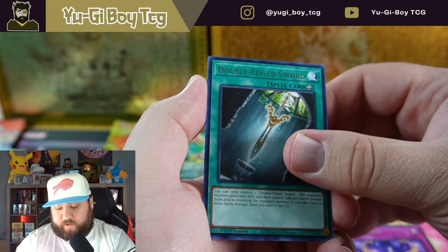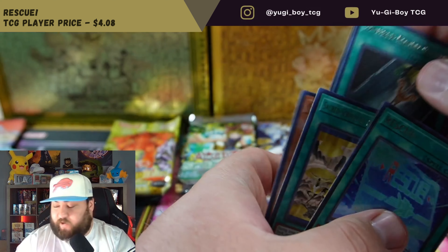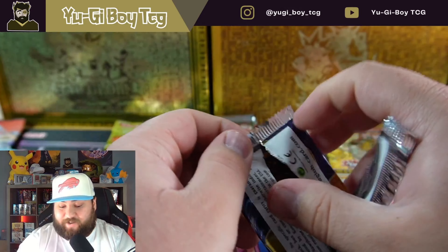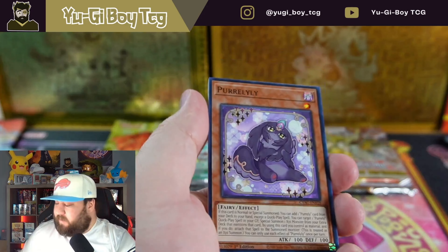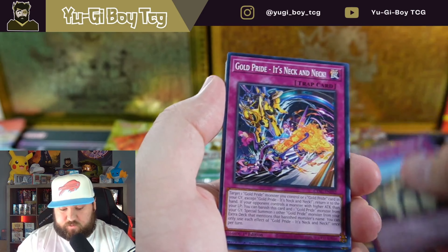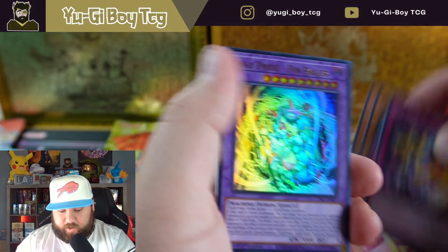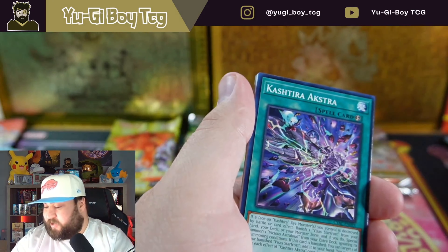Can we finally get a collector rare out of Amazing Defenders? And we get Rescue — ultra rare. Should have known. I don't know why I can't hit collector rares out of that set at all. I mean I have hit collectors out of that set, but only because I opened a case — otherwise I wouldn't have one.